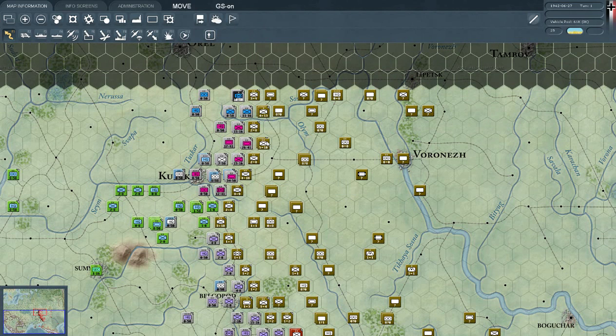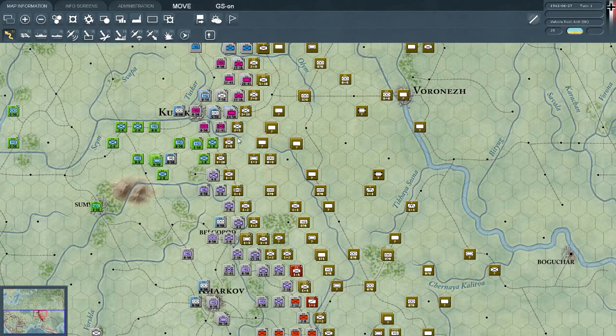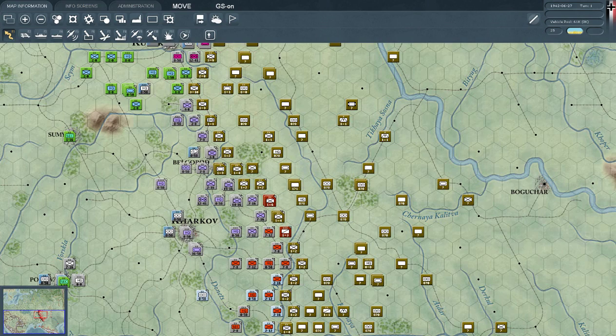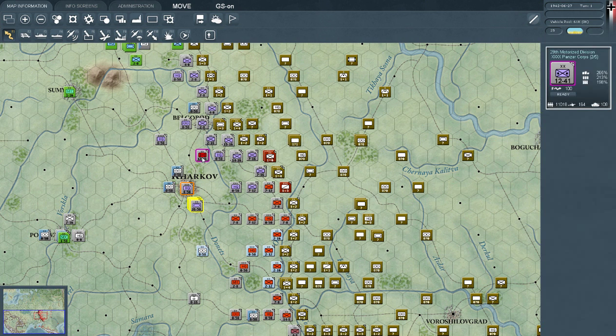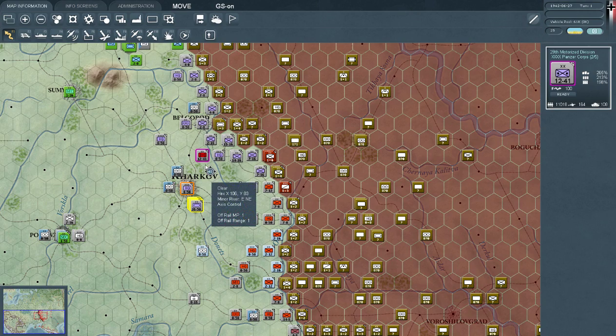The game is heavily abstracted, as you can see, and there's a very clear unit marker in the middle of all these little squares. This is the marker for a tank, and this is an infantry division or regiment, depending on size of the unit — but usually it's division size. And this here is an aircraft or airbase marker, and there are HQ units over here, and some special stuff like the 29th Motorized Infantry Division of the 40th Panzer Corps.